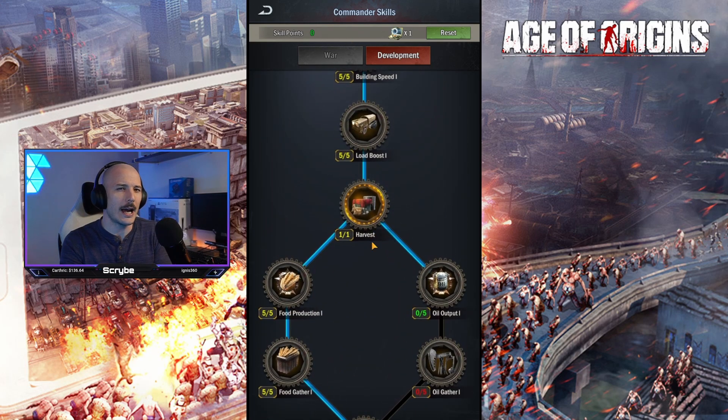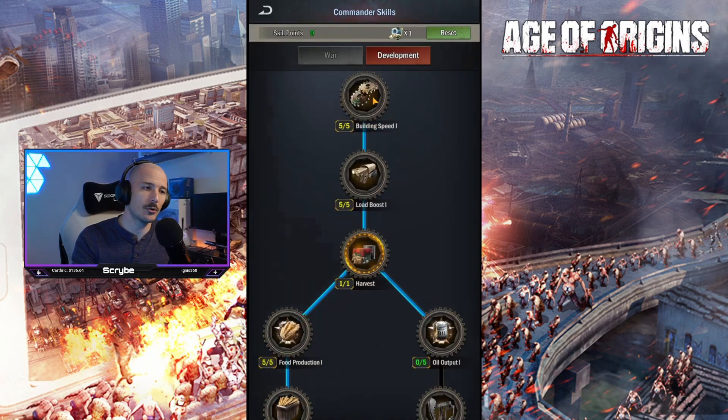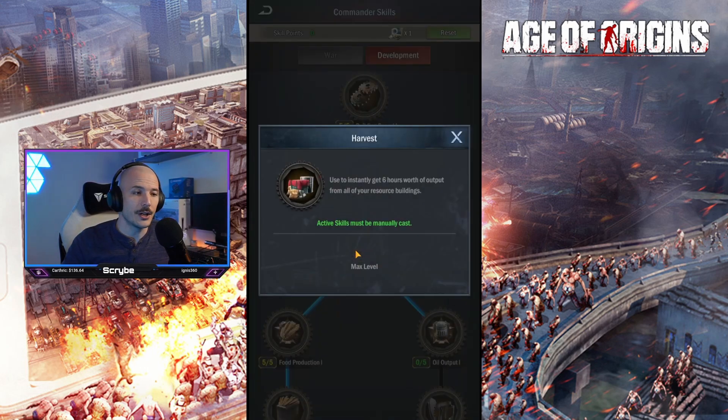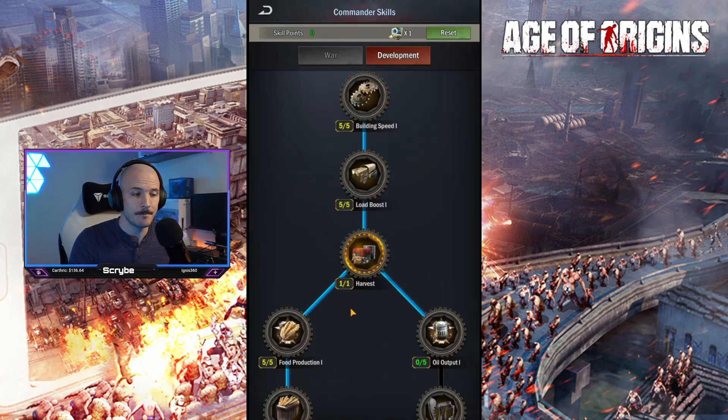Let's quickly look at development. In order to progress to the next tier, you actually have to max out the points invested. So in order to get load boost one, for example, you need five out of five on building speed one, which increases your construction speed by 5%. Then load boost gives you increased troop capacity in your loadouts. Then you've got harvest, one of the active abilities in your base — use it and instantly get six hours worth of output from all of your resource gathering. Obviously, the bigger your base and the higher level your resource gathering buildings, the more you're going to gain.